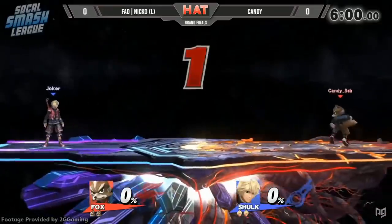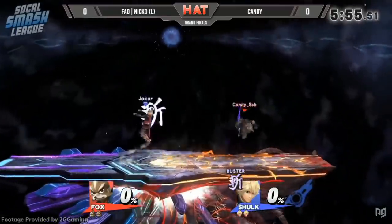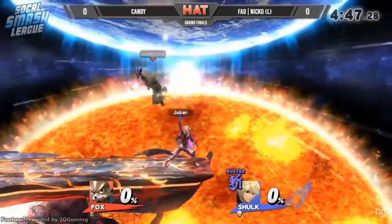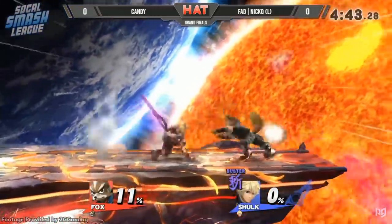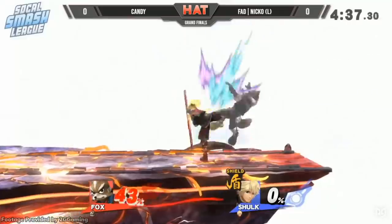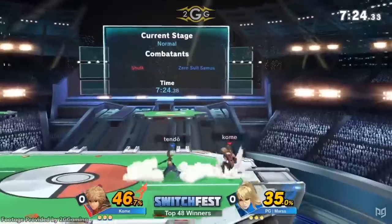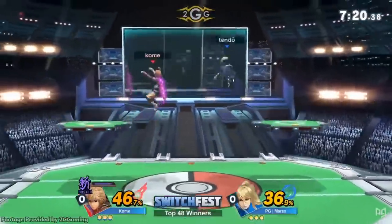Shulk's character design introduced some never-before-seen mechanics. His trademark Monado Arts allow him to alter his physical stats, as well as his damage and knockback values. This made him a very deep and technical character in Smash 4, requiring immense dedication from his faithful mains. Even so, Shulk was a lackluster character in competitive Smash, never living up to the potential he was constantly said to have. Smash Ultimate's Shulk is very similar, but with some help from the game's engine, he seems much more viable.